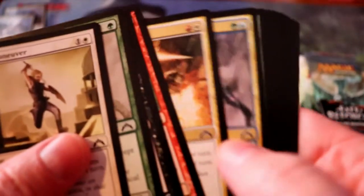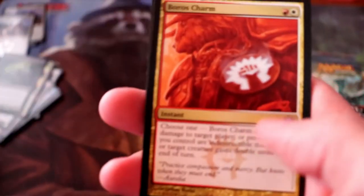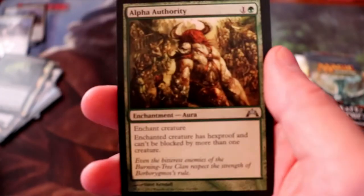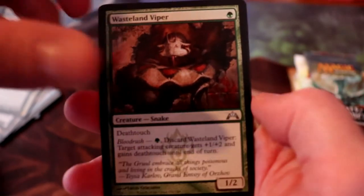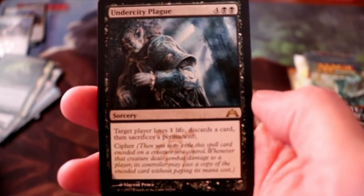On to the final pack of Gatecrash. Boros Charm — that'll work, that plays in Modern definitely. Alpha Authority, Wasteland Viper, and Undercity Plague is our rare.